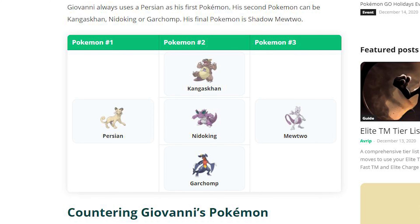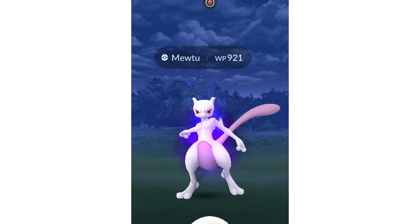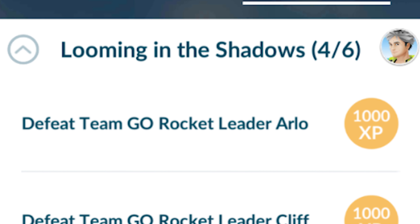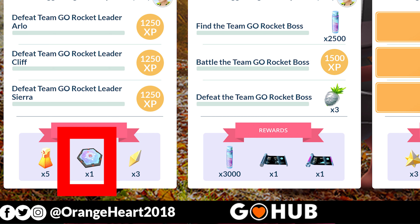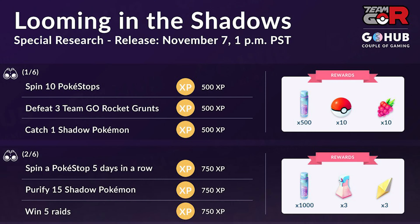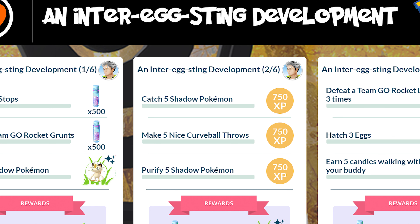Once you find him and you're ready to battle, he is probably one of the toughest to take down, so search online for his lineups as they do change. Once you defeat him, you're able to catch his Shadow Legendary — currently Shadow Mewtwo, one of the strongest Shadows in the game. Also note, if you have one of the past Giovanni researches like 'Looming in the Shadows,' you can get two Super Rocket Radars and battle Giovanni twice to get two Shadow Mewtwos. However, if you've already completed past researches for Shadow Entei, Shadow Suicune, or Shadow Raikou, then you can only get the current one through the Inter-Egg Testing Development research.